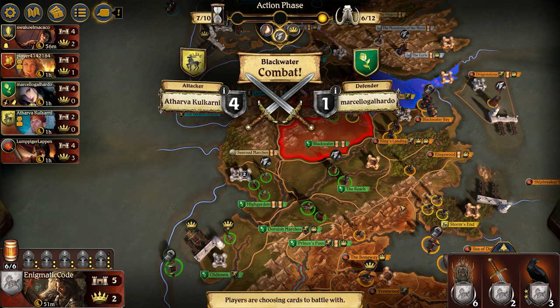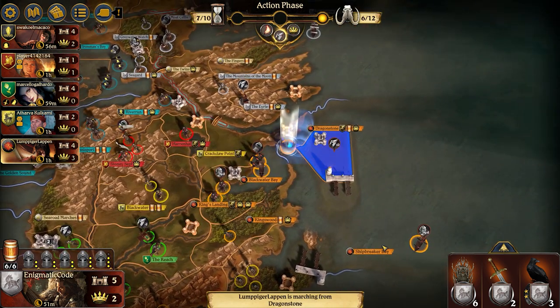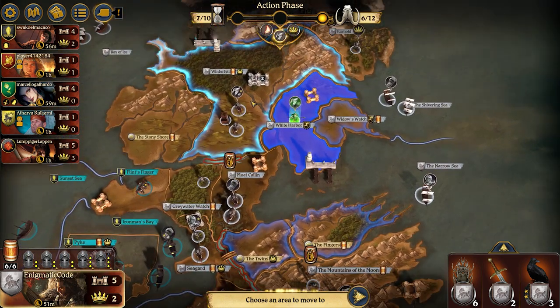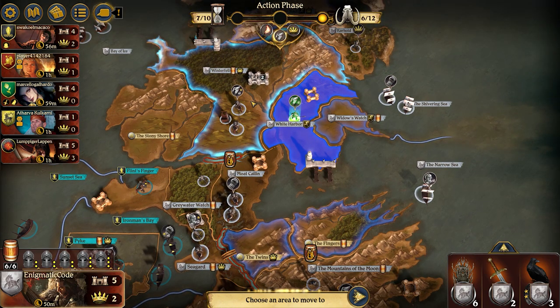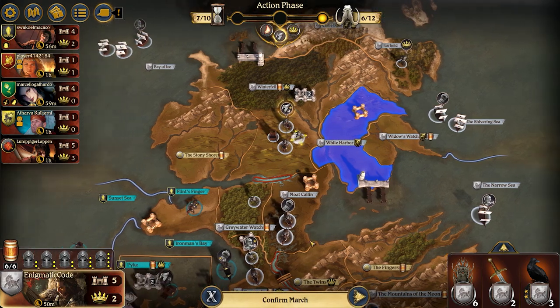Lannisters end up supporting the Baratheons in this fight. With Brienne getting played, this ends up getting the win for Baratheon and even kills off that one little footman. Crack Claw is just wide open with only a Siege Engine to defend. I could take Flint's Finger, but I want to stall a little bit because Pyke has a Siege Engine waiting to take Flint's Finger back, and it's possible that someone is in a position to attack Crack Claw as well. I really want to move White Harbor down into the Eyrie, but I'm restricted by supply. I can, however, move it into Winterfell — so let me go ahead and do that.